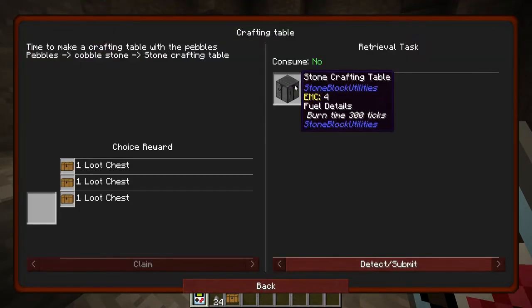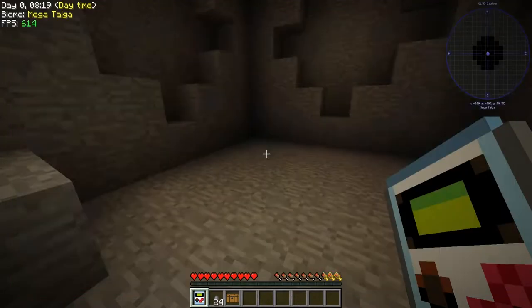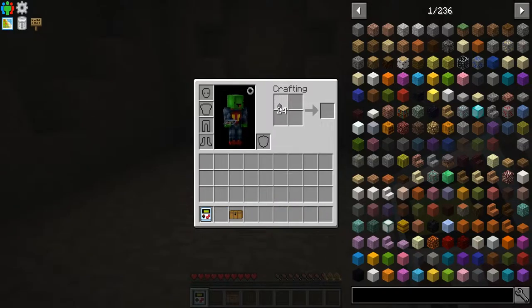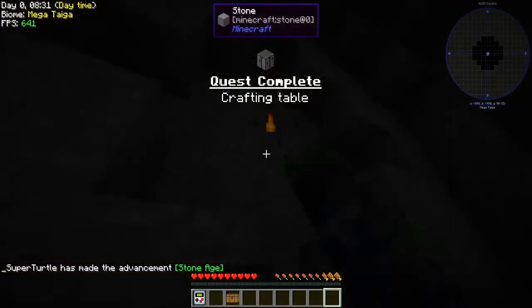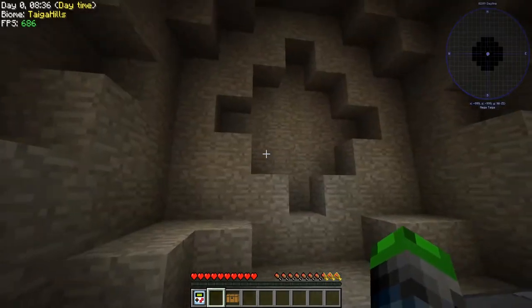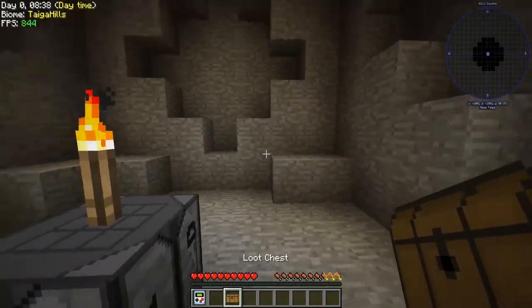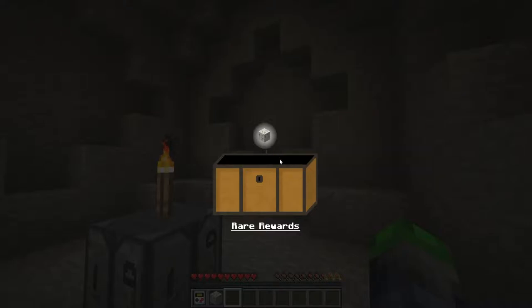Now the next quest is a crafting table. Time to make a crafting table with the pebbles: pebbles equal cobblestone, cobblestone equals stone, stone equals crafting table. Let's give that a go — Stone Age, perfect! Boom, we got it. Let's put the crafting table here. We're gonna steal this torch — sorry, it's dark — and throw it on top. There we go, now everything looks beautiful and delicious. Let's try this loot chest — we got growth crystals, sweet, that's not bad at all.